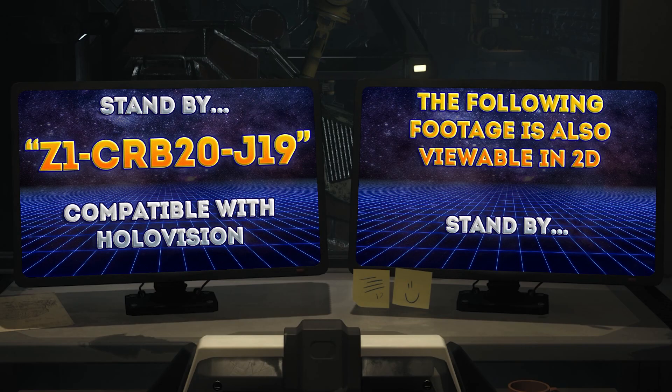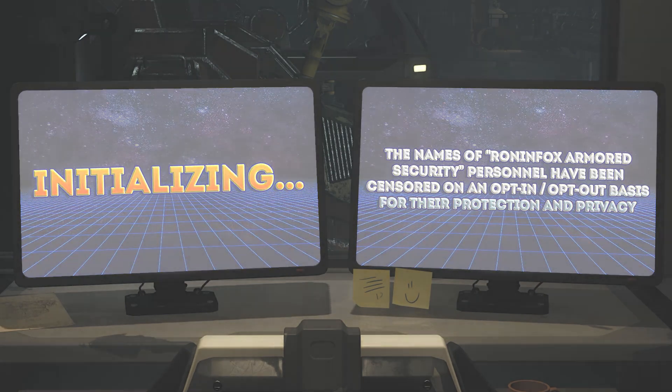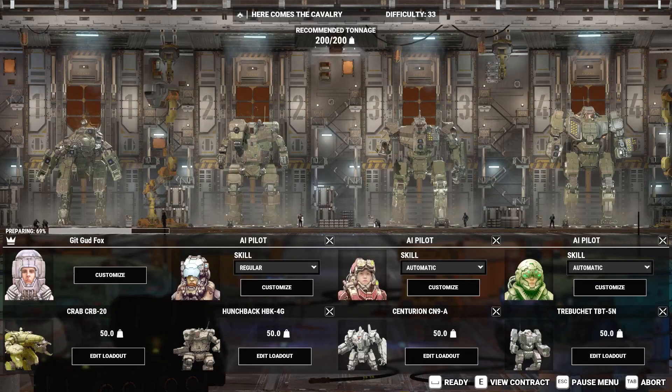Annotated Battle ROM. The following is Battle ROM footage taken from the CRB-20 redesigned earlier in the demonstration for educational purposes. Mission Type: Battlefield. Difficulty Rating: 33. Maximum Drop Weight: 200. Allied Lance Mechs: Hunchback 4G, Centurion A, Trebuchet 5N — all unmodified and in stock configuration.